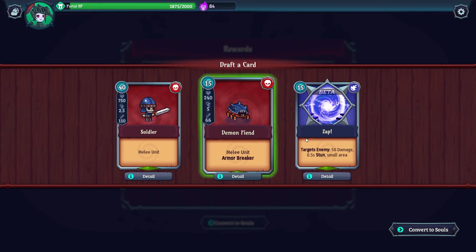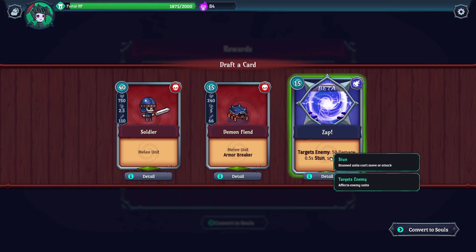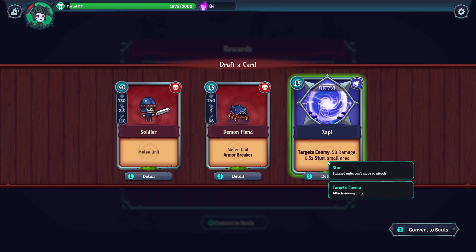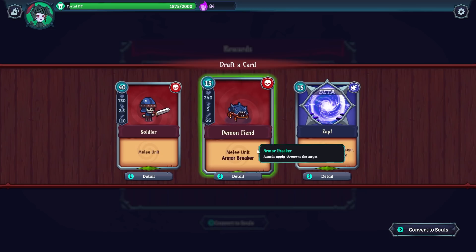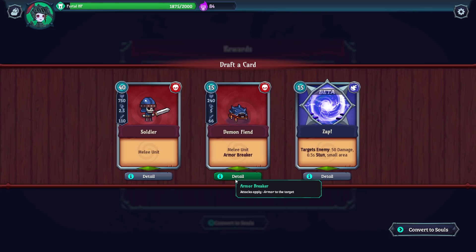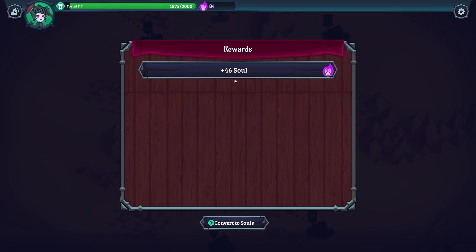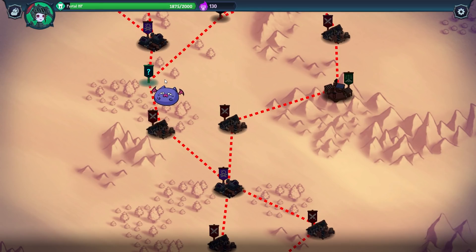Let's have a look at our victory rewards. Draft another card — options include: target's enemy for 50 damage with 0.5 second stun and small area; a melee Armor Breaker unit with attacks applying minus armor to target; or attack speed 200 critical unit. I wonder if the area attack, when doubled, would become 100 damage and a 1 second stun with a large area. We're going to take the Armor Breaker and the souls as well.